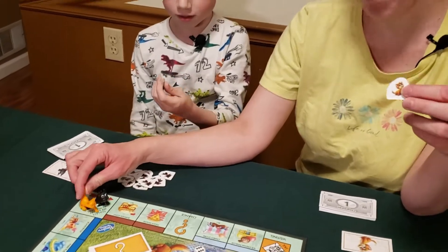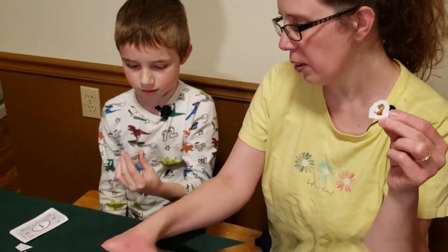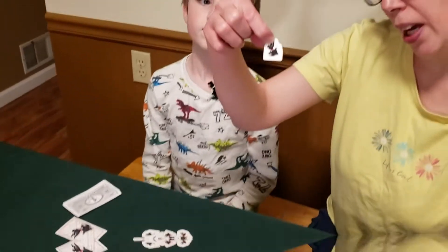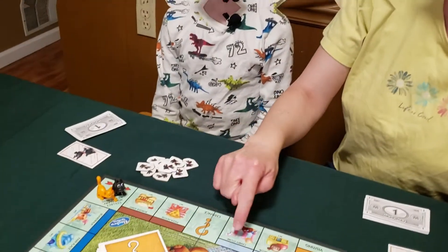Since I'm Hazel the cat, my chips are Hazel the cat. And what is your character? Little Scotty. So Eli has chips that look like Little Scotty. That's how we know who owns the property.